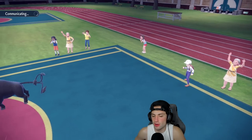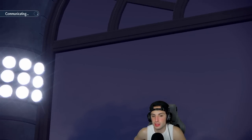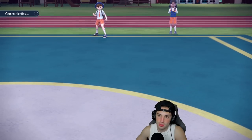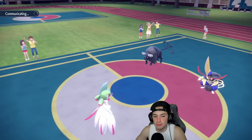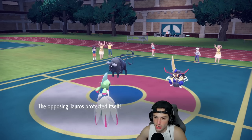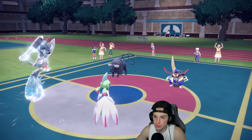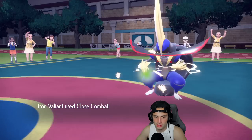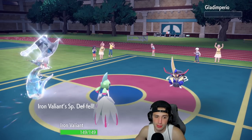They'll probably Terastallize — it could be Dark, Steel, or even Fairy. I'm terrified of this thing. I can only Sucker Punch it if it Terastallizes into an off-typing. Tauros ends up protecting, Phantom Force hits through protect to remove it. They don't go for Sucker Punch, so Kingambit is dead to Close Combat. That's a thrown match — looks like they weren't running Sucker Punch.